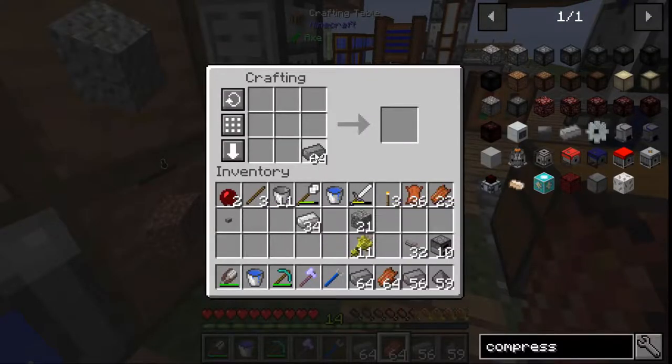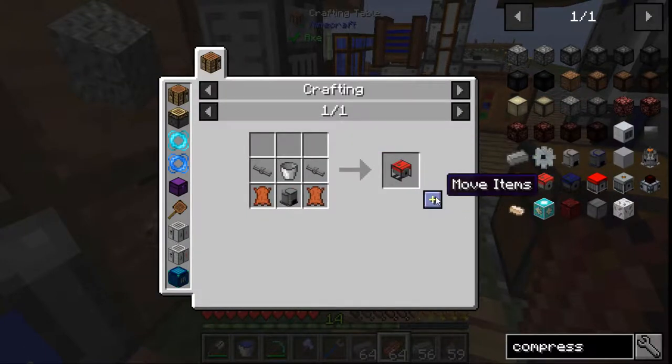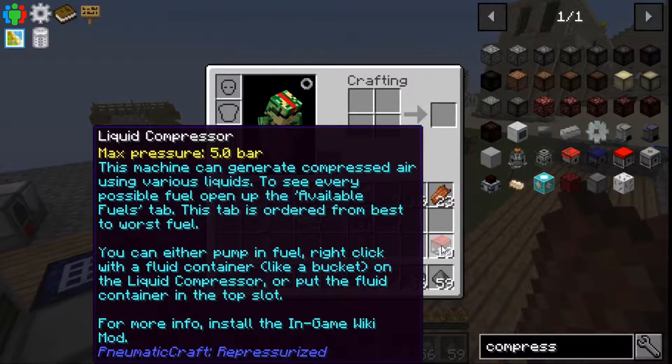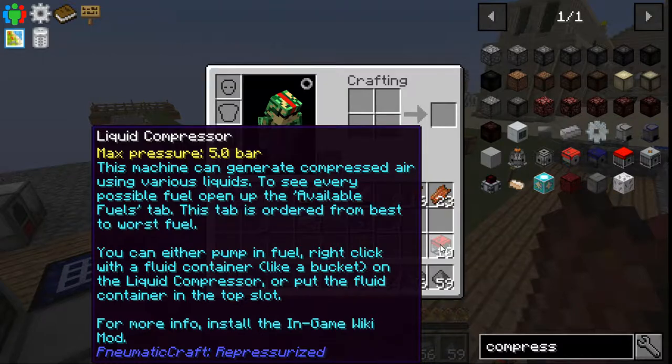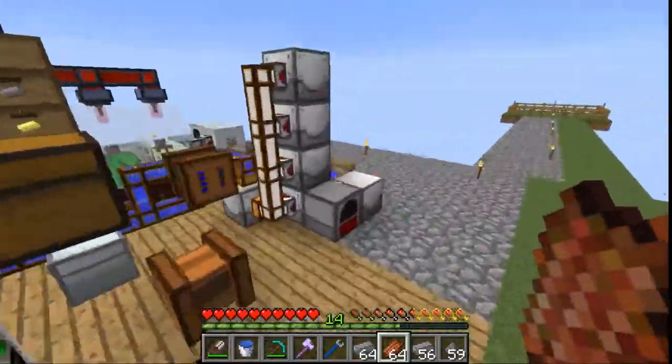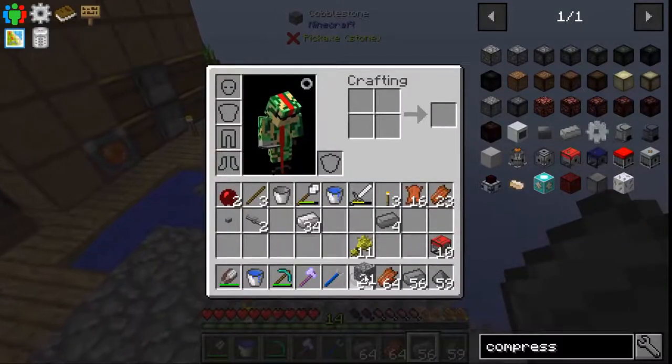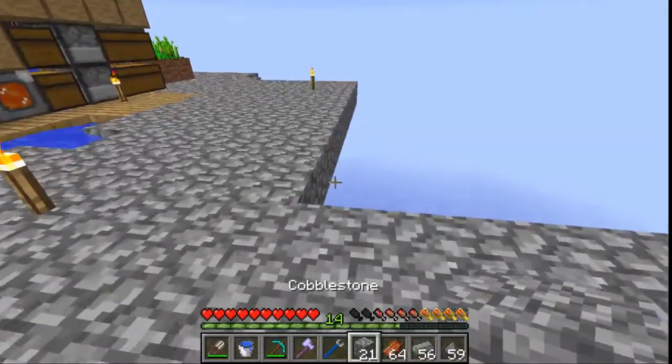So: pipes, furnaces, compressed iron all the way around. That is our 10 air compressors. And then air compressor with buckets — 10 liquid compressors. We can pump all sorts of fuel into there. But it needs liquid fuel. So for liquid fuel, I'm going to set this up over here — this is going to be my area that I'm going to do the pneumatic crafts.